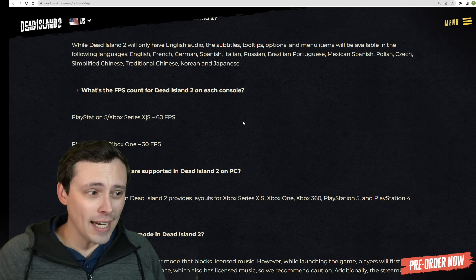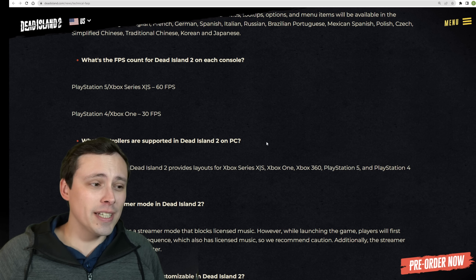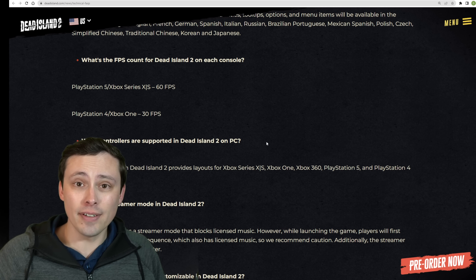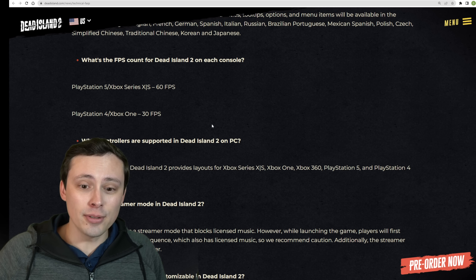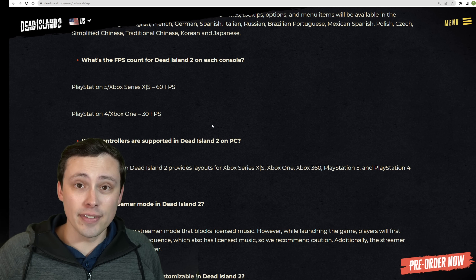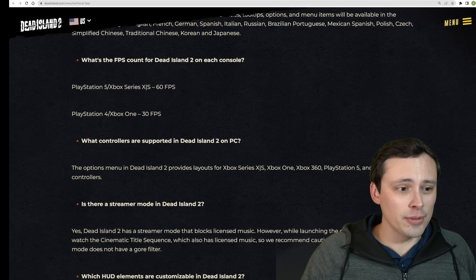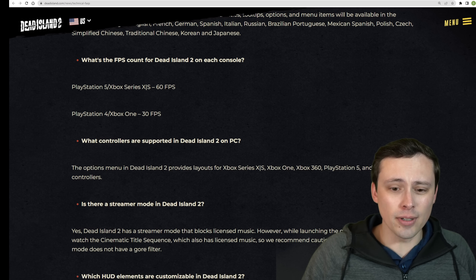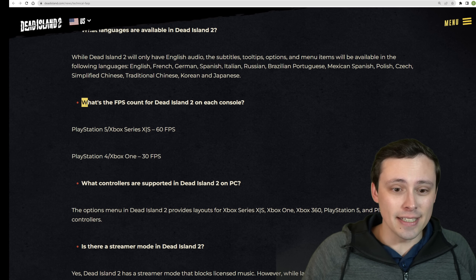I think this is an AMD-sponsored title — it did have a bundle deal with some of their GPUs. I think it's unfortunate if that's going to continue the trend of AMD-sponsored titles shipping with FSR but not DLSS. I would like to see both. I do think DLSS looks better, and more people have NVIDIA GPUs. I like that FSR 2 supports both NVIDIA and AMD GPUs, but it's disappointing to not see DLSS available.